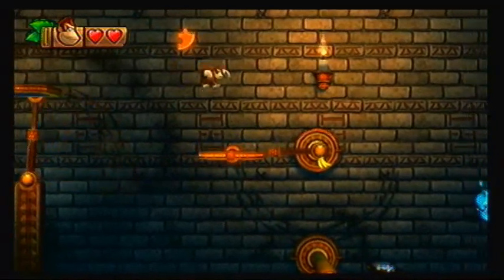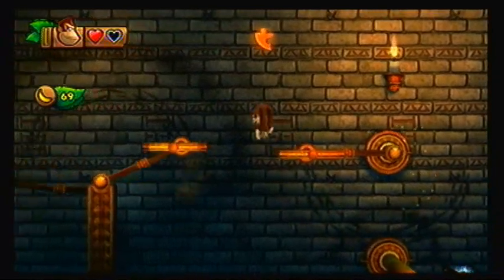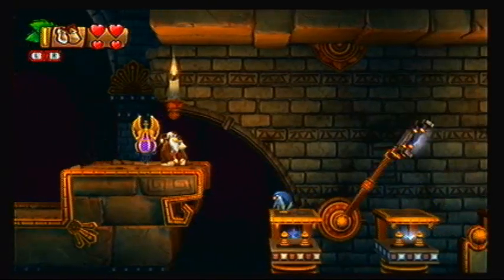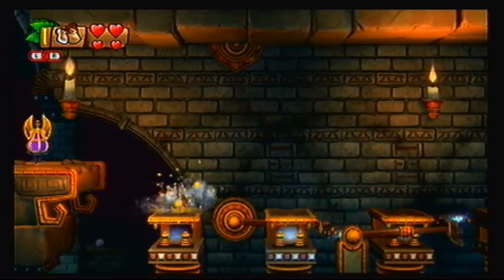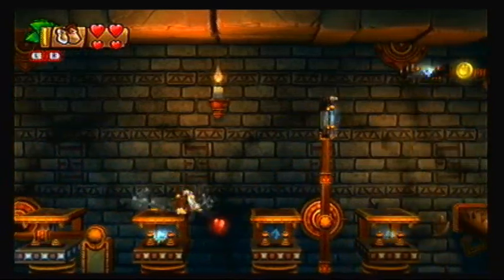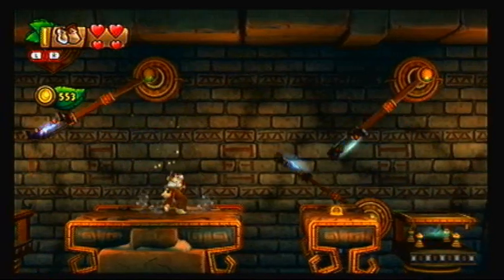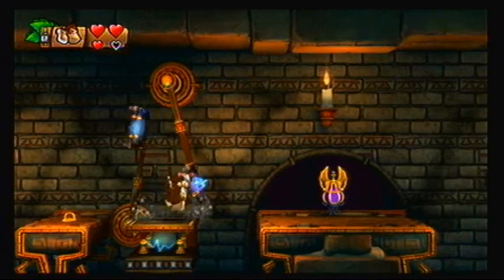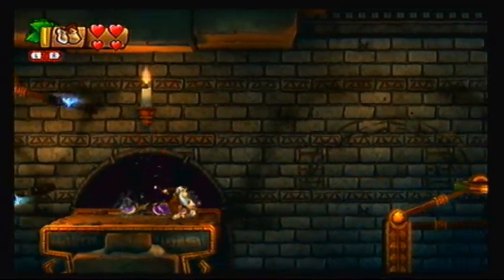Oh! Alright, let's try that again. I guess I'm gonna try to get that puzzle piece again. Alright, we're pretty much at this point again. Why do I have Cranky? It was a freaking accident, okay? I didn't even try to pick him. I wanted to get Dixie, but for some reason it felt like the barrel actually changed while in my hand. Of course, that did not happen, but it felt like it. I'm just putting my conspiracy hat on.